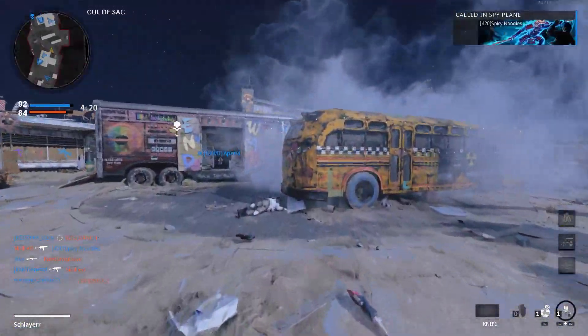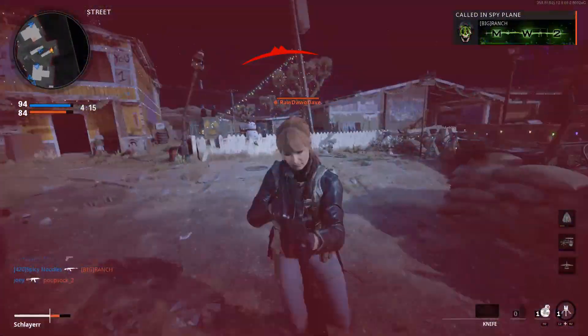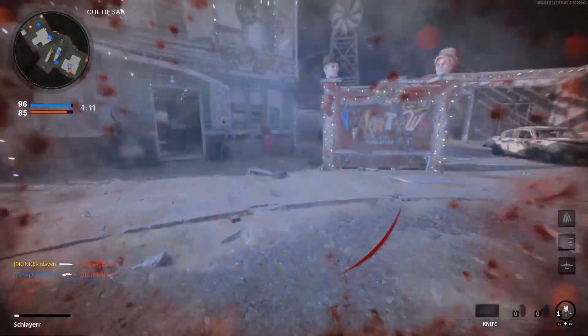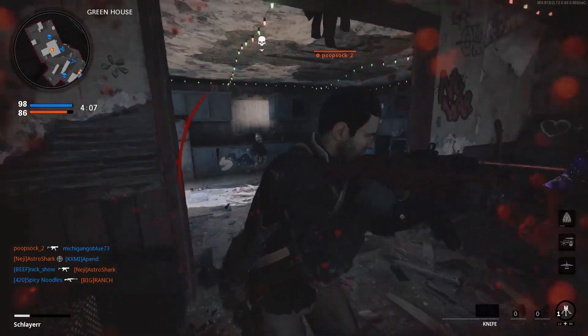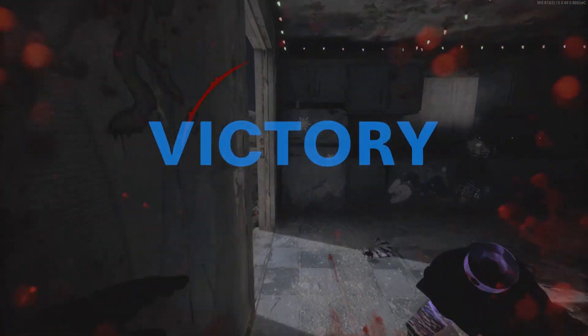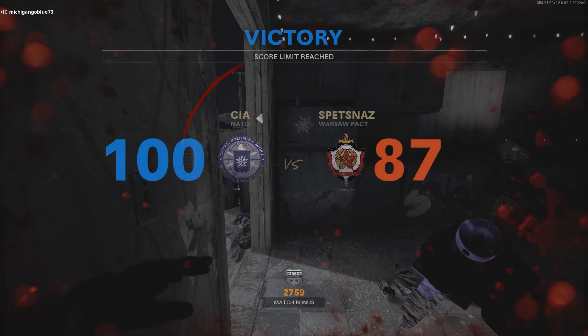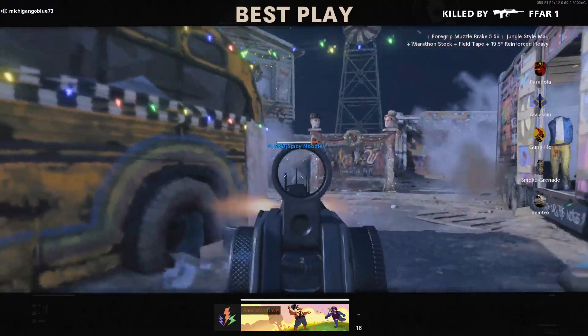Anytime a double kill pops up you should have a rapid kill, because a double kill has to be in a short period of time. So if you get a double kill in the middle that should count as your rapid kill. But yeah, that's pretty much self-explanatory — it's just going to take a little bit of time to unlock. Honestly the Sledgehammer isn't that good, so I don't know why you'd want it, but if you want it, it's there.